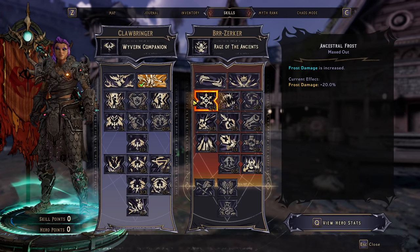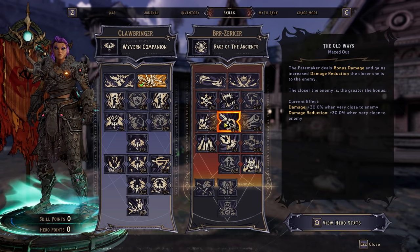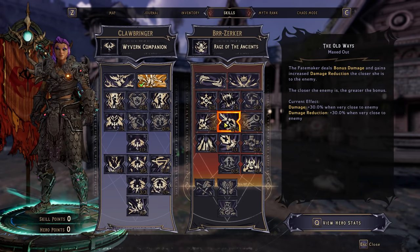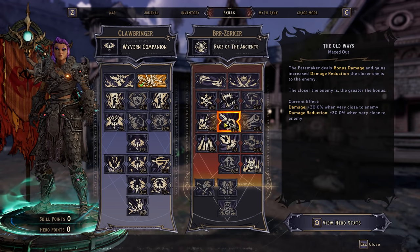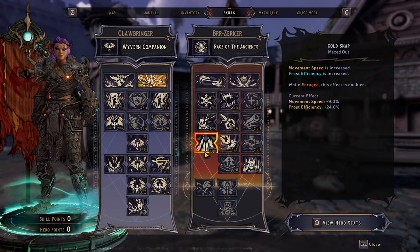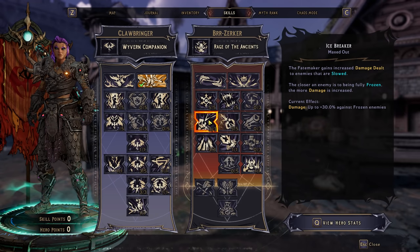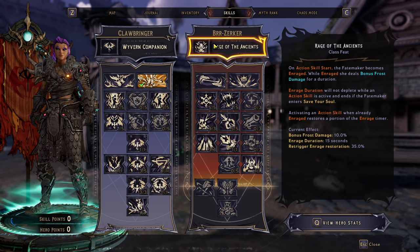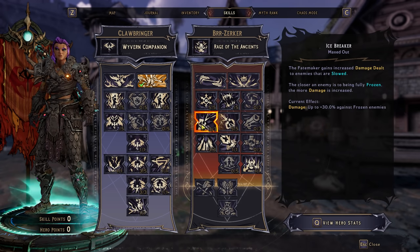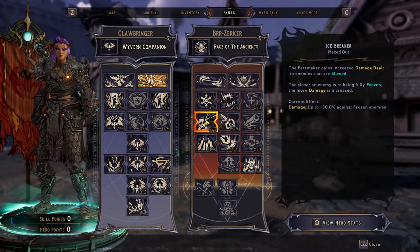Over on the Berserker side, we've got Ancestral Frost — I don't have any points in Savagy, that's from my armor piece. Old Ways gives a global damage increase, so it increases everything we do. Singers Hot Icebreaker is a fresh multiplier, so very, very good. Cold Snap helps improve our frost efficiency and gives some movement speed. Even if you're not freezing enemies, it doesn't matter — it gives you the bonus frost element efficiency regardless. Even if you're only getting a third of what this skill can do, it's 10% per point. It's such a value skill.